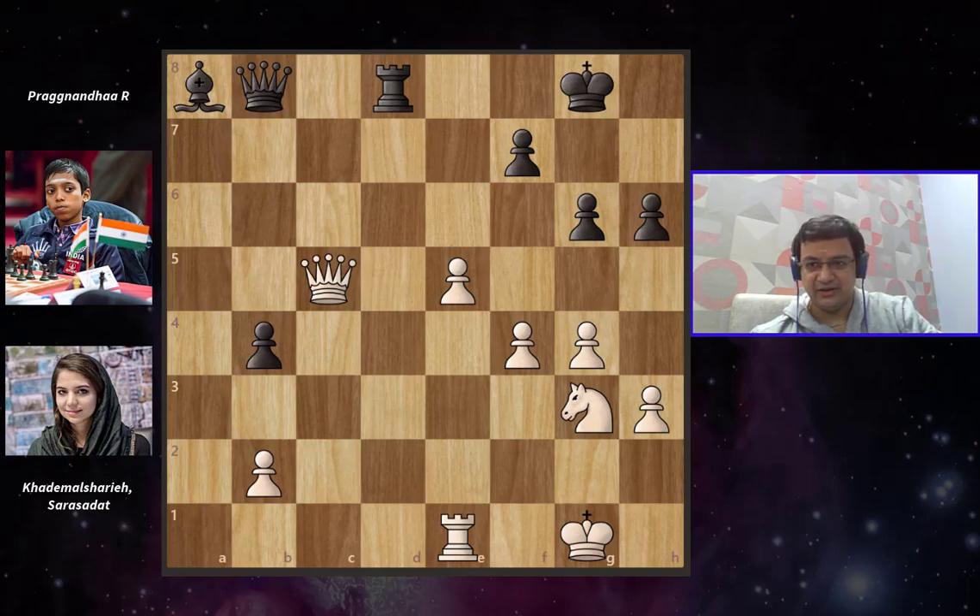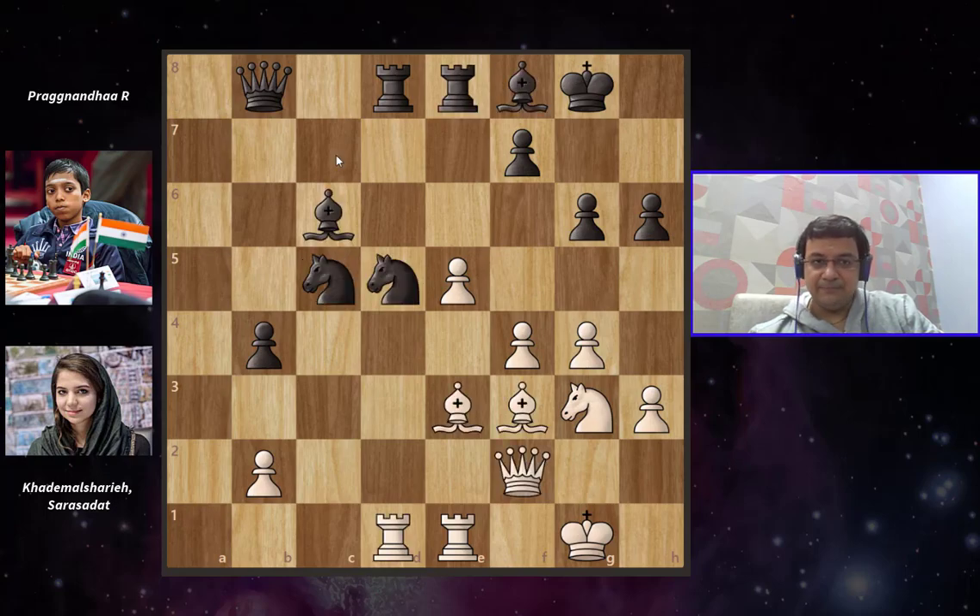After Bishop captures c6, Sara Sadat does capture the knight — but she captures the c5 knight. What she was actually hoping for was Bishop captures c5, Bishop captures c5, and after Queen captures c5, the material is completely equal, white is up a pawn, and white should be preferred here. But after Bishop captures c5, there was just one move that white missed completely, and Prag actually finds that move. Please feel free to pause the video and find the winning idea for Praggnanandhaa while I give you a couple of seconds.